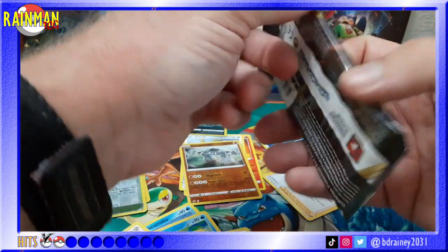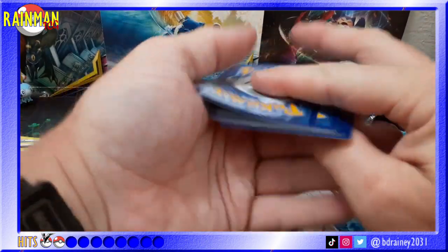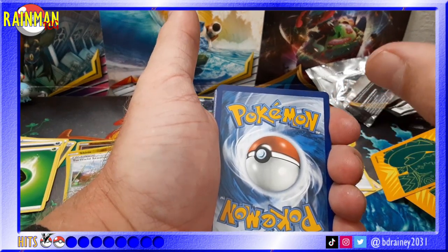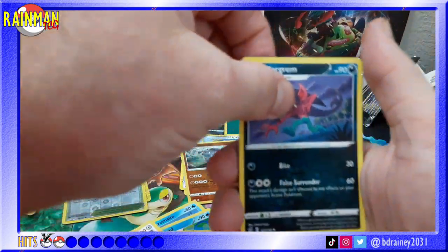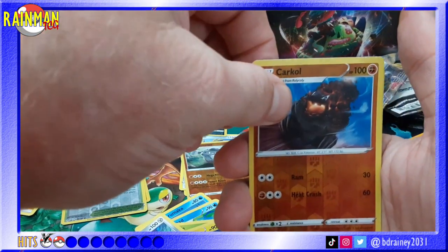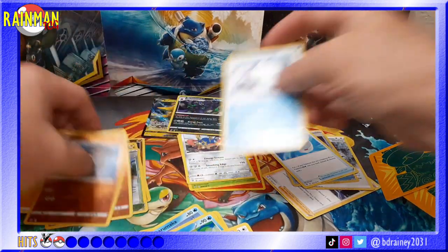Maybe he'll be smarter this time - we're hoping. Four to the front. I'm gonna say fire - it's Electric. We've got Tranquill, Meditite, Morgrem, Litwick, Galarian Corsola, Binacle, Snorunt, Vullaby, Carkol reverse hollow, and a Galarian Darmanitan regular rare. Tired of regular rares.